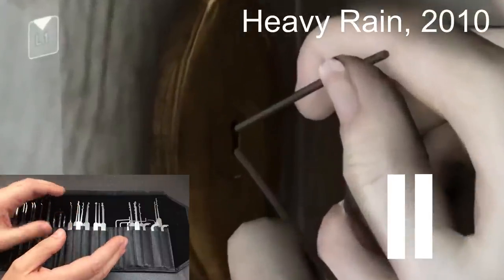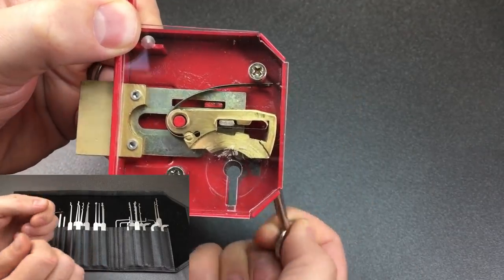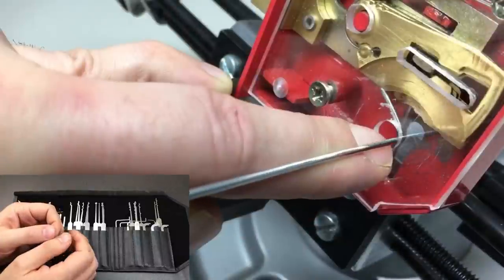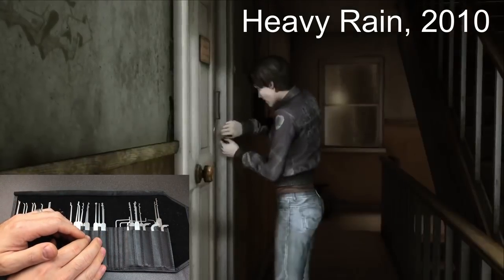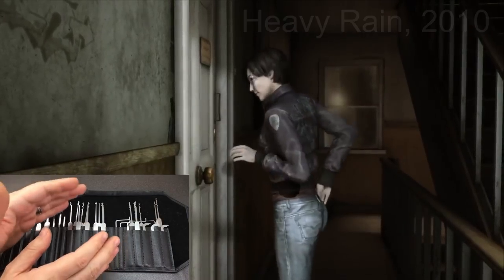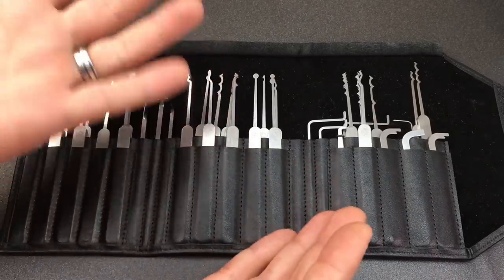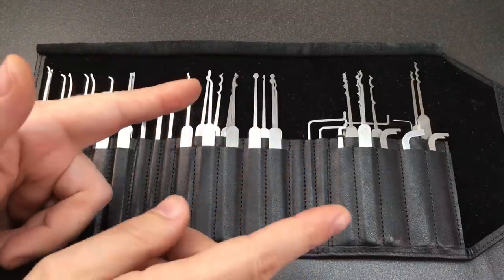Looking at the lock type, it looks like an old-style lever lock, which needs a number of levers to be lifted to the right height by a key for it to open. You can use two bent wires of different thicknesses to pick one open, but nothing like the technique used in the game. In terms of realism, looking at the tools and techniques for that type of lock, I can only give this a two out of ten — and that's only because the character is using the correct number of tools.